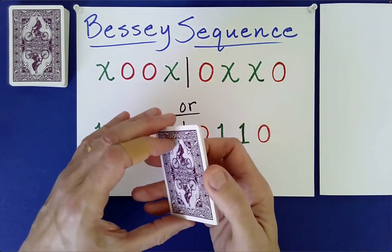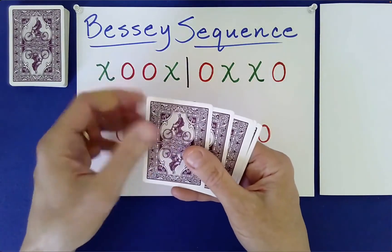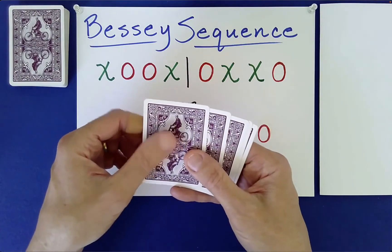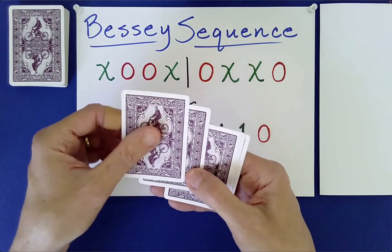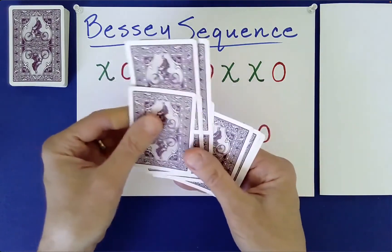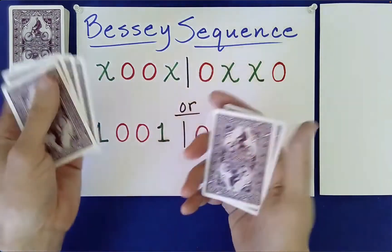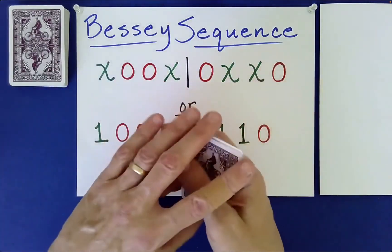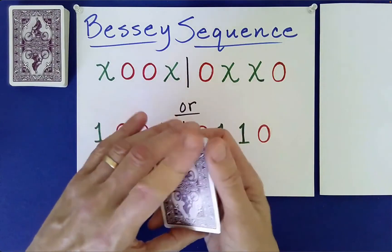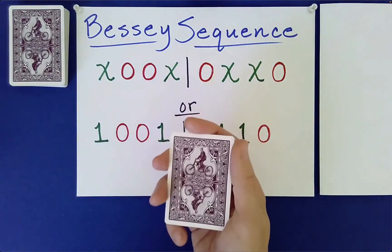We've shown you the Even and Odd Upjogs. This is where, for an Even Upjog, you push forward the even position cards, strip those out, and then randomly stack those two halves according to the spectator's request. So what is the new shuffle, or shuffles, for the video today?